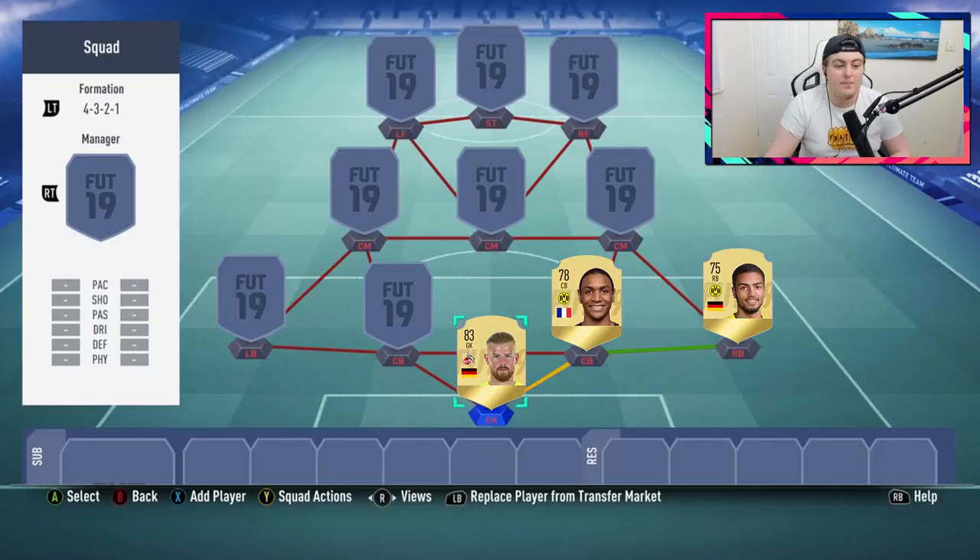In the right center back spot we have Diallo, a confirmed rating with a plus two upgrade and really decent stats. I predict his price to be around 1,200 to 2,000 coins. He's got some of the better stats in terms of pace and physical, though his defending is in the low-to-mid 70s, so you'll struggle slightly there. He'll be fast enough to catch attackers though, and for a starter squad he looks like a pretty decent card.